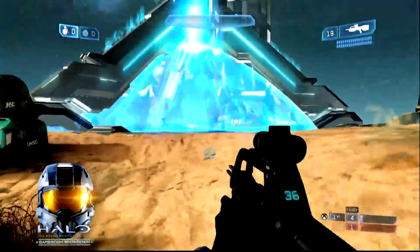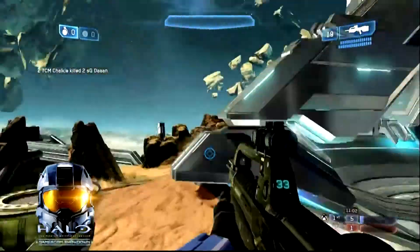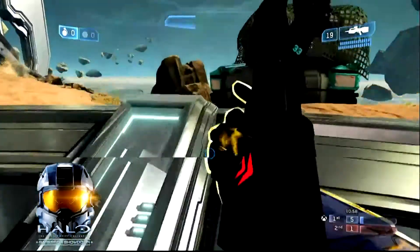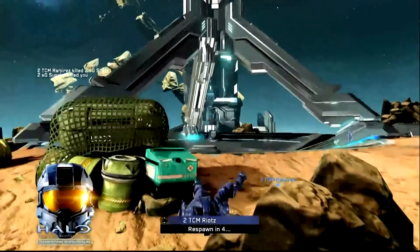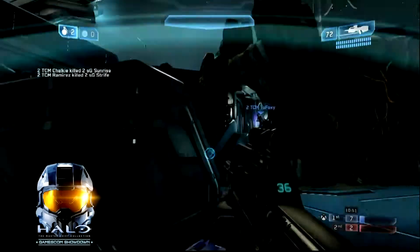The interactive element engaged immediately so that SG could move up to the top middle of the map — very interesting. That's exactly what you want to use here; it gives you that ability to push up, which is something that Ascension has never really had in the past. If you had snipe control there was just no way you were going to push to the middle, but now because of that interactive element it actually allows you to do so.